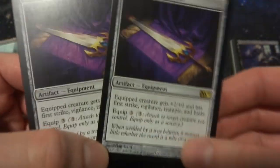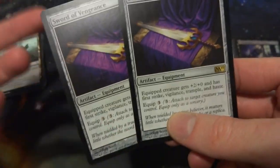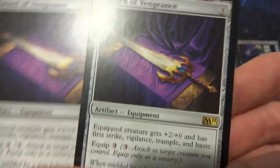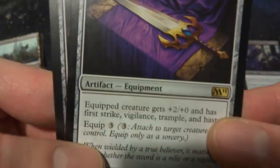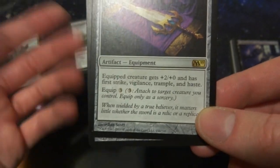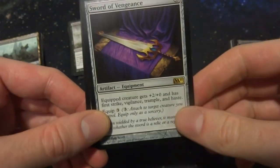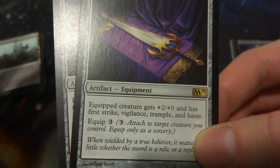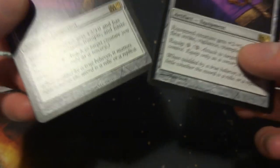These next cards are just fun inclusions — two copies of Sword of Vengeance. I was going through my artifacts and thought it would be really cool to have a giant rat swinging a sword across the board. It's three mana, an artifact equipment, gives the equipped creature +2/+0, first strike, vigilance, trample, and haste. The equip cost is three, so for six total mana you can slap it on a creature immediately. Pretty powerful keywords — I just thought it'd be a fun addition.